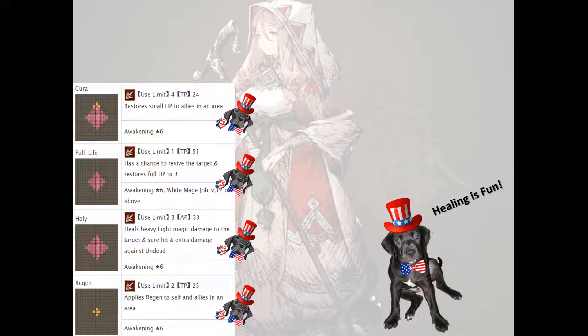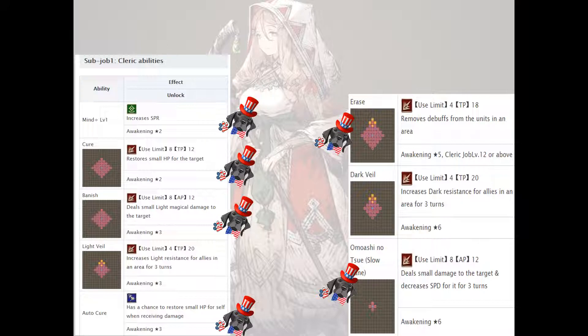Once you awaken her to 6 stars, you have access to more powerful skills. Full Life, which allows you to revive the target and restores full HP — that's pretty insane. Holy allows you to do really heavy light damage, which is really good. And then another one is Reject. The Cleric job does not offer too many skills, but two really good supporting skills I recommend would be Mind Level 1, which will increase her spirit, and Autocure, which has a chance to restore small amounts of HP to herself when receiving damage.